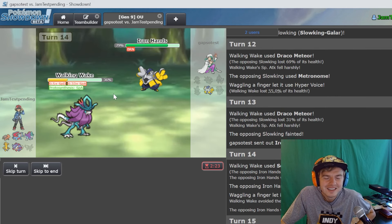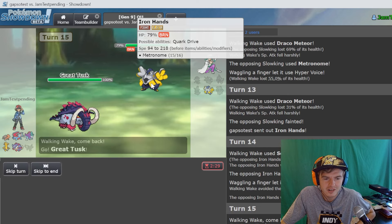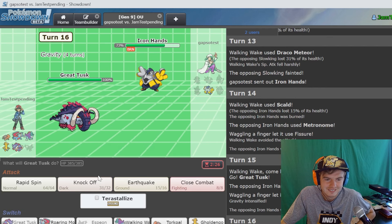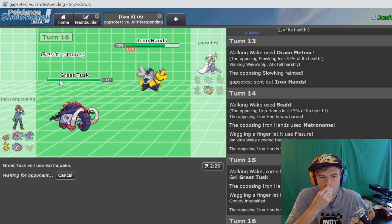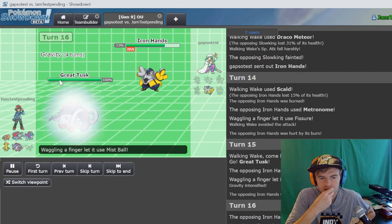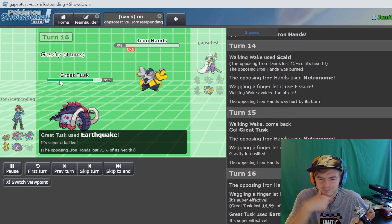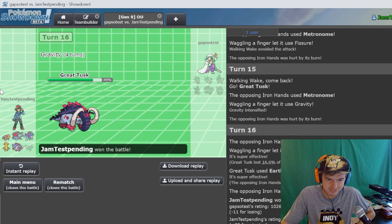We'll go for shadow ball, just burn him - put him on a timer. Did this... no freaking way. Let's go Great Tusk! He goes metronome gravity - earthquake! I think that brings us all - we're fine. He's gonna miss ball. We're just gonna earthquake him out of here. So that's an example of a fun team - that's just fun!